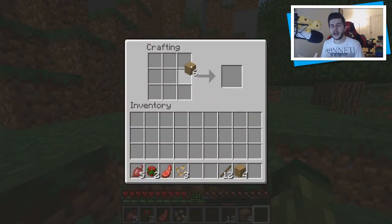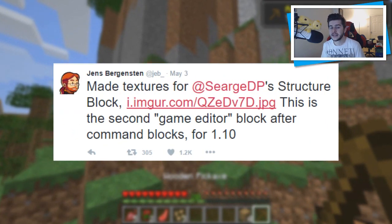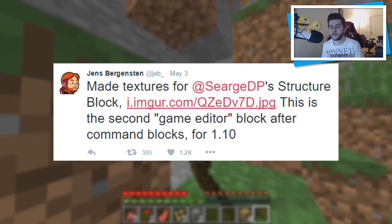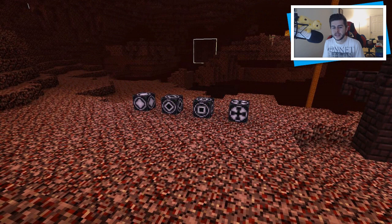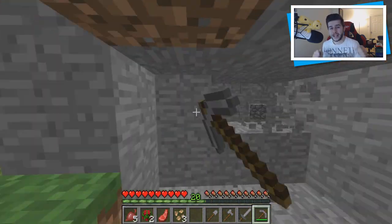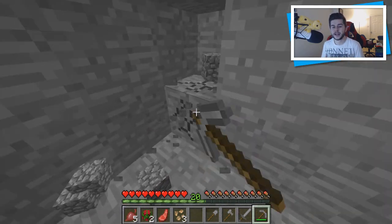The next information is for minigame and adventure map creators. Jeb tweeted saying he made textures for Surge's structure block, posting an image. This is the second game editor block after command blocks for 1.10. These blocks are shown in the nether in the official image. These are for people like Seth Bling who understand command blocks and game editor blocks — they'll be used for minigames and adventure maps. They look pretty cool, reminding me of PlayStation controller buttons for some reason.